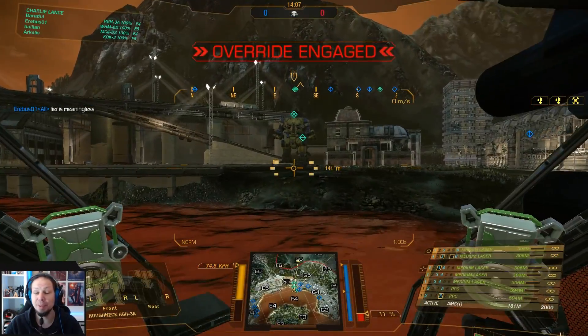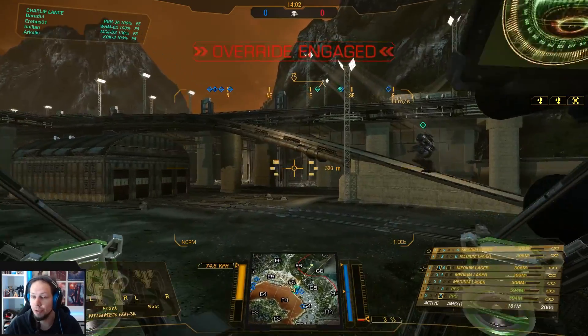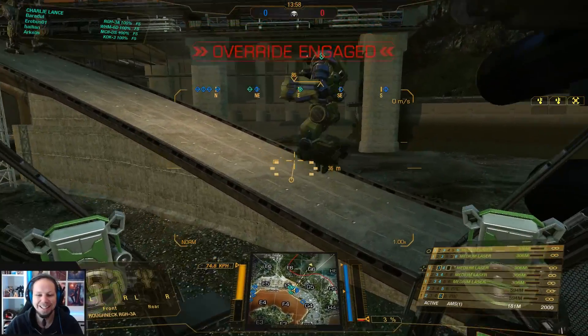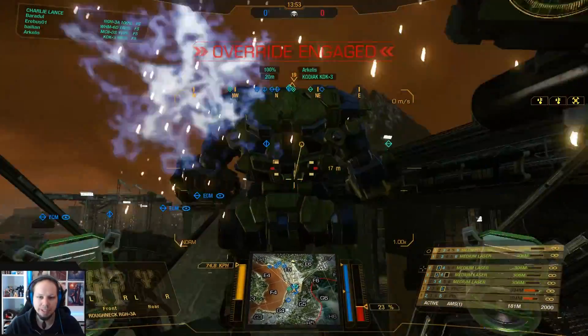Alright, we are playing the second game. We are playing Crimson Strait, playing Skirmish. We go to the platform, we kill everybody, we win the game — that's the plan. Easy, isn't it? So we go, as I said, to the platform here. I can't just rush in because I have the minimum distance — I just want to tickle this back a little bit.